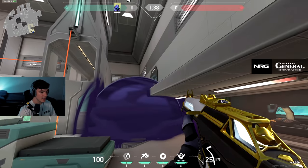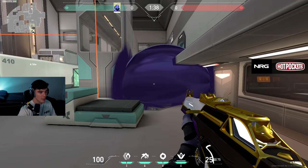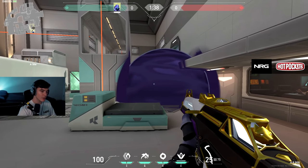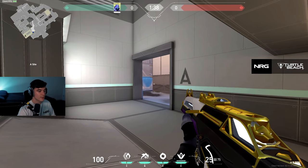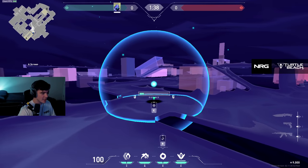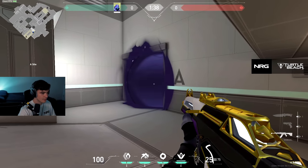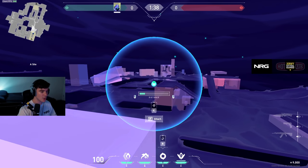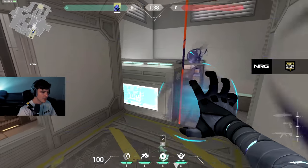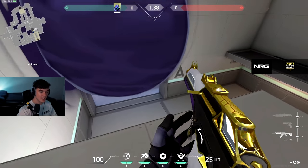This smoke blocks them up top a little bit — obviously they can push this and see you easily but it blocks the corridor and makes it unpredictable if they push past. If you have full site control, this is a very simple smoke to hold screens right here. There's also a one-way you can put on top of this doorway — once you get on top of the screen you put the one-way right there, do a little crouch jump, and it works exceptionally well.